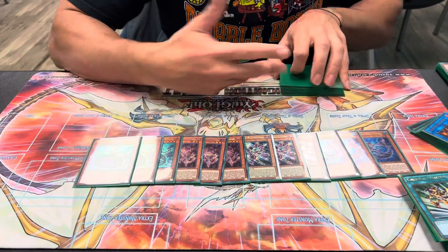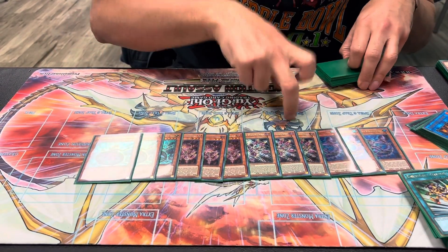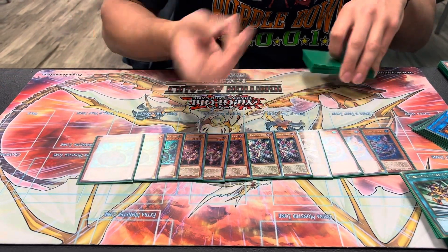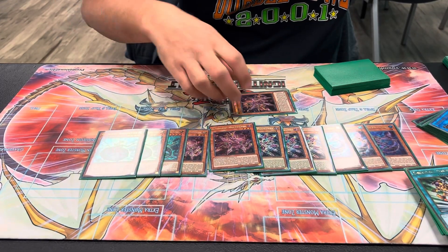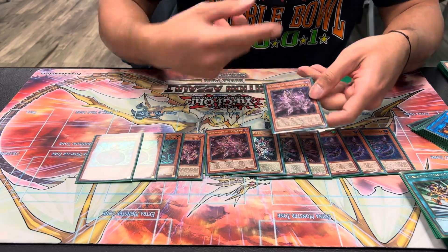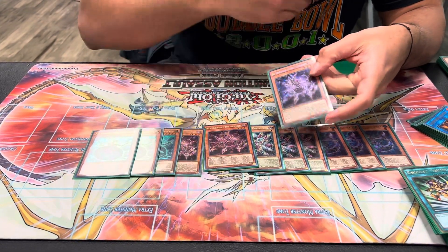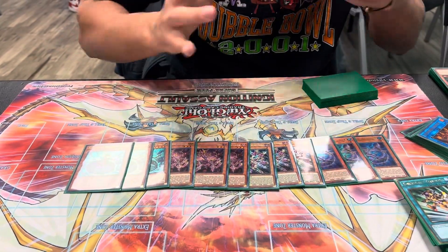It's the same combo I was doing months and months ago when I was playing Altergeist. Same end board — you end on Edminia, but now you also get Baron de Fleur on the field as well, sometimes SP as well if you drew the Emergency Teleport combo. The thing is, if you're summoning non-Altergeist monsters, you can't use Multi-Faker's effect to summon from deck, so you're minus one body in that combo. But it doesn't matter because all your other extenders give you so many other bodies that you're able to do other Link plays and make the final board unbelievable.